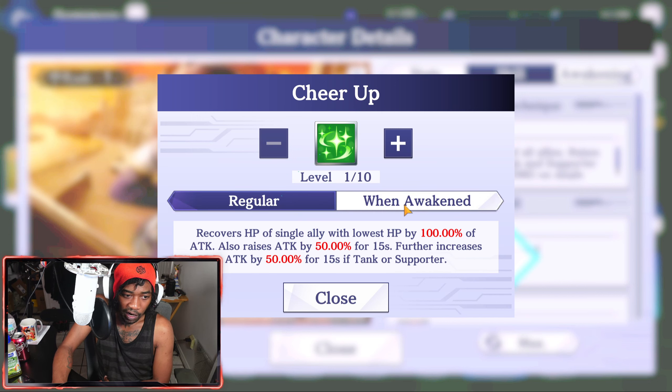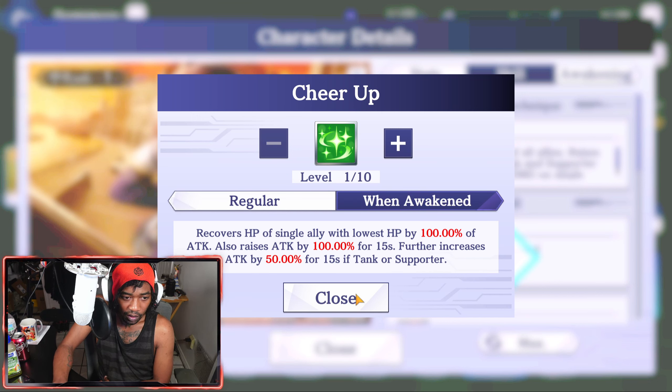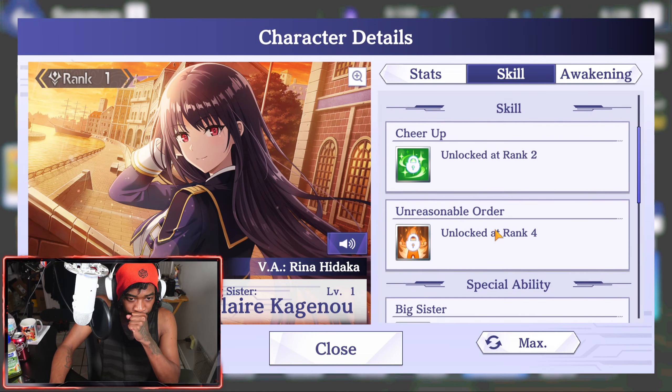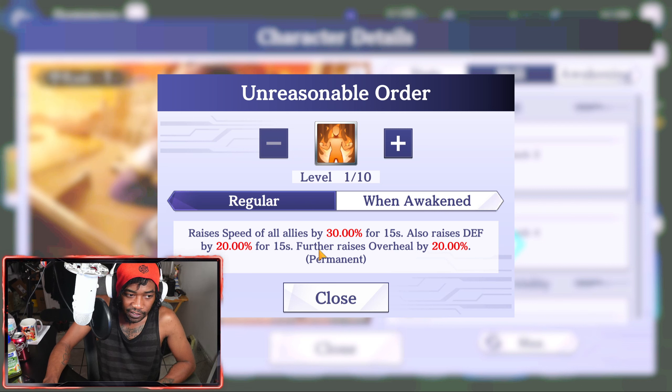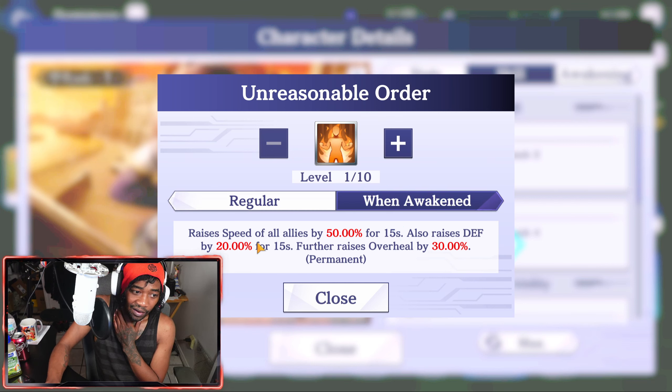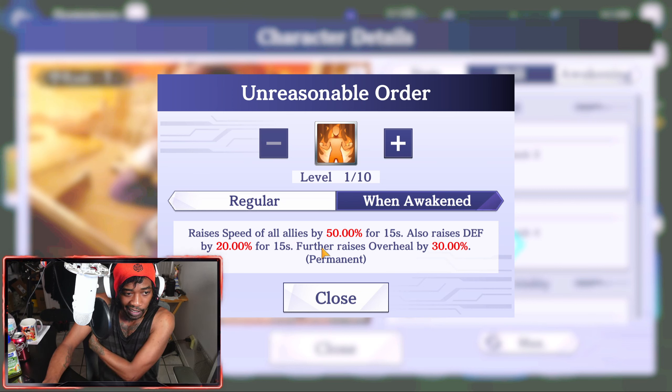Skill 2: Unreasonable Order — raises speed of all allies by 30 for 15 seconds, also raises defense by 20 for 15 seconds, and further raises overheal by 20% permanently. On awakening, that's insane value — especially since she's going to the regular summon banner. I always think having speed is valuable, the overheal is permanent. Decent skill.